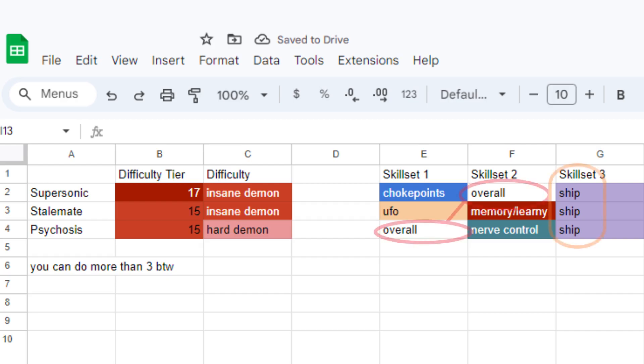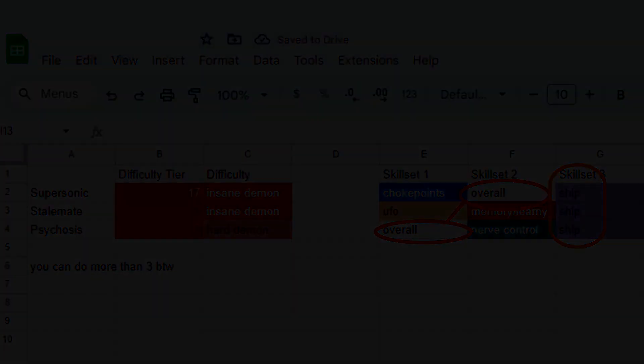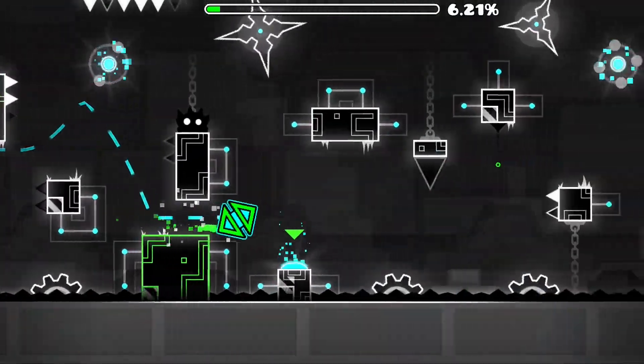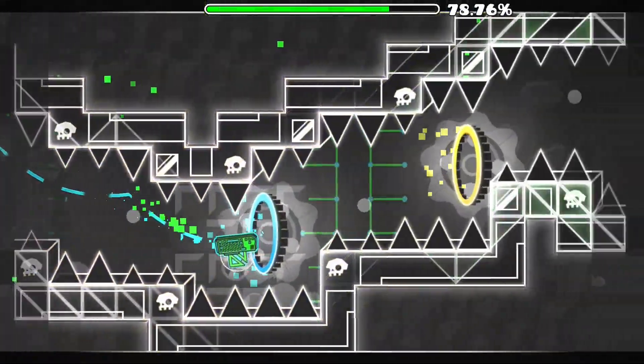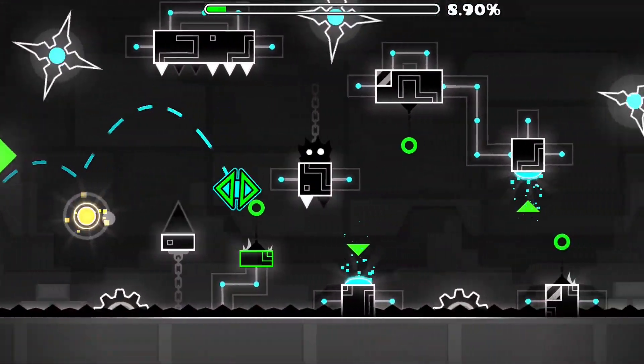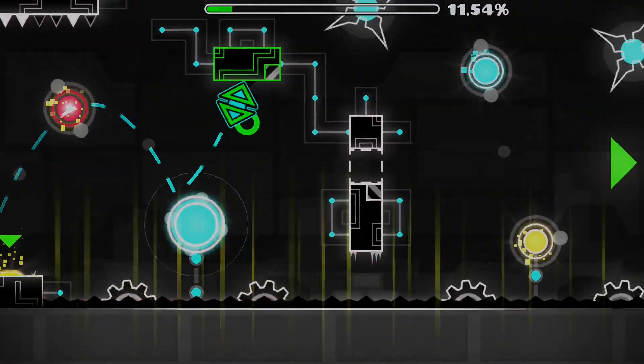If you find any matching skill sets between two or more of the demons, then you are, without a doubt, good at that skill set. This step is crucial to your progress as you get better at the game. You can grind higher level demons based on the skill sets you are good at, and you can focus on weak spots to become a more well-rounded Geometry Dash player.